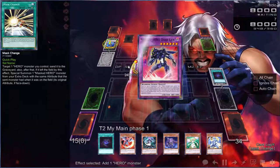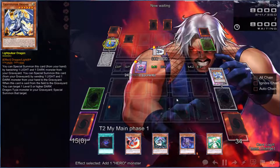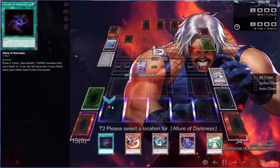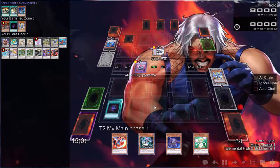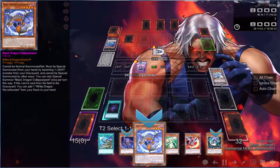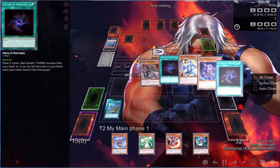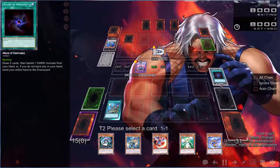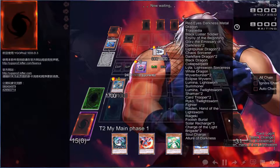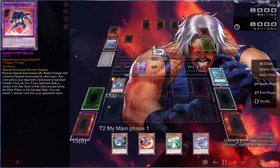I'm guessing everybody's trying to play around Spiral. There's a Light Pulsar — can't really do anything with it. We need to draw into a Charge of the Light Brigade, which I'm pretty sure I can't activate. There's a ROTA but that doesn't do anything. Let's get rid of the Plague. There's only one Warrior in the deck, so we're gonna have to normal summon this and we literally have no outs. Wait — do we play Raigeki? Yes we do, so there's a chance.